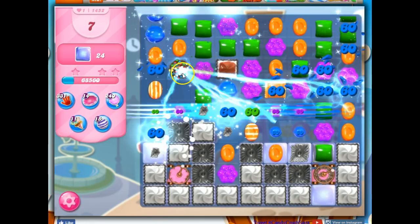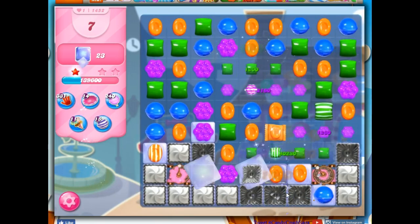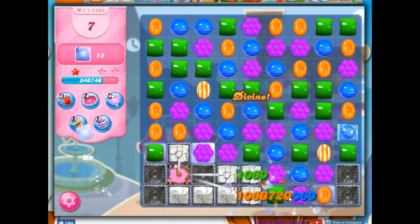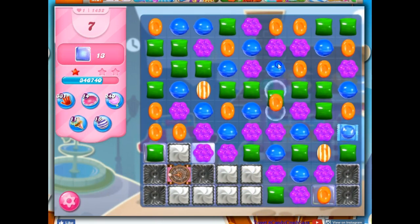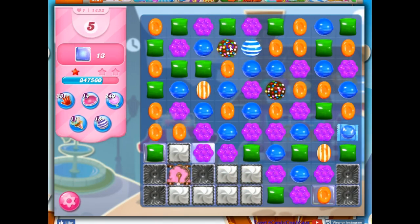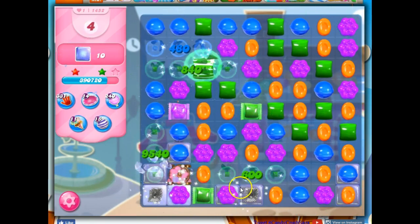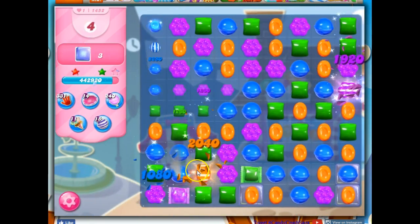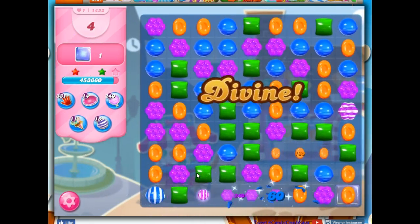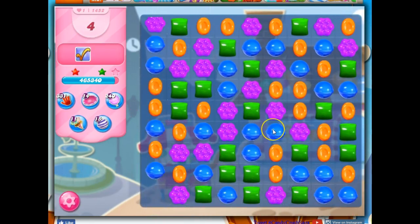Let's go ahead and make a color bomb. This is going to remove a color which will concentrate things down. Notice how I'm getting some nice specials because of that, but there is luck required on this board. Anytime we have mystery candies, we're going to need some luck. Now that I've got an open space, I've got more opportunity to make some specials. Even though luck is required, luck is not the only thing that's going to get us through. If we don't play with proper strategies, then we won't be able to avail ourselves of the lucky boards when they show up.